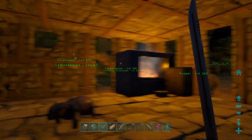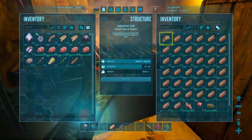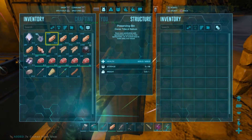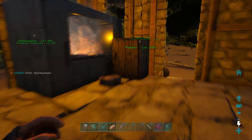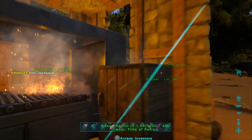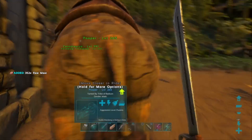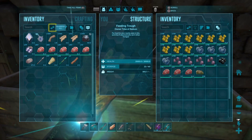Alright, it's almost morning. I just threw in a preserving bin — preserving bin is for making jerky. To make jerky, all you need is cooked meat or cooked prime meat, oil, and sparkpowder. And we're making jerky. That's really all it takes.